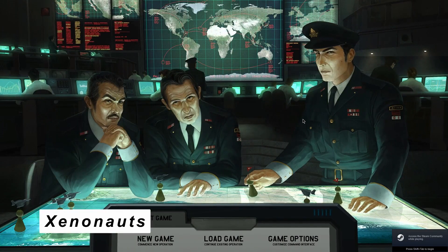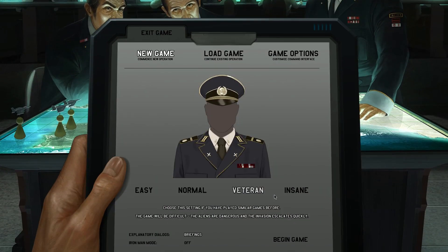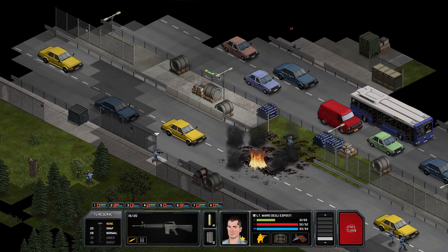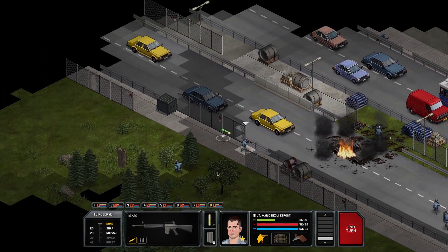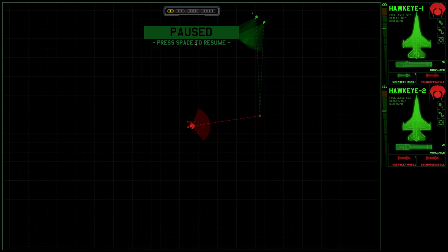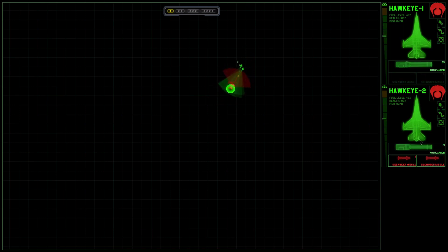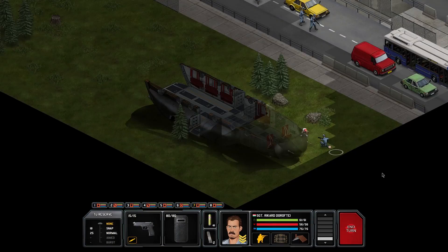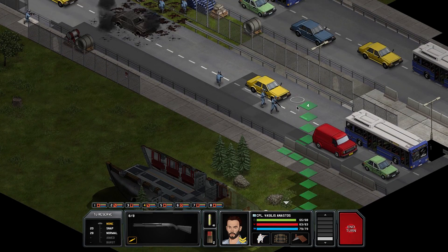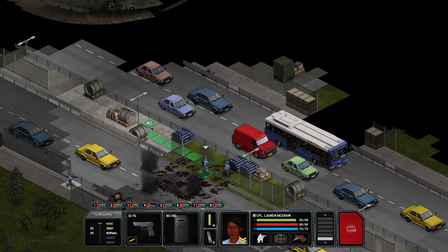Up next is Xenonauts. It's developed and published by Golden Hawk Interactive. It's basically a remake of the older XCOM games with the TU system and all. Much like Phoenix Point, it has the ammo and grenade system, but unlike Phoenix Point, you don't need to replenish it when you use it — it auto does that for you. It's a nice quality of life improvement. Air combat is much more detailed than either the original or Firaxis — it's probably the most detailed air combat system in all of these XCOM or XCOM-lite games.